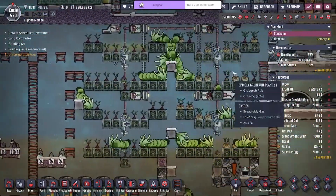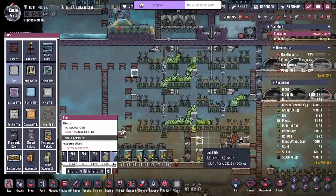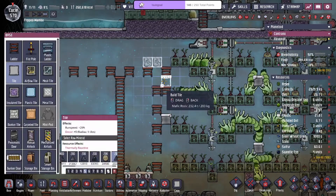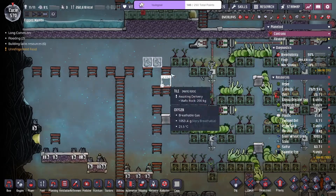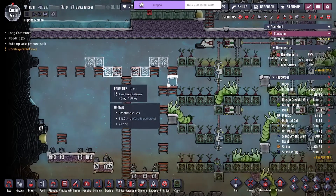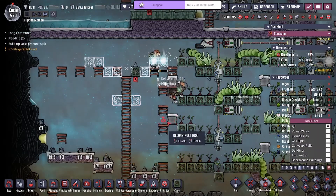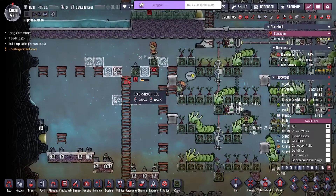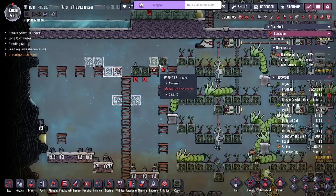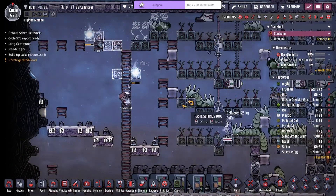We have one more farm to build — this is probably gonna go here. One, two — which means I do need this tile, and then one, two, one, two, one, two. That's eight, nine, ten — technically that's perfect. These are ladders so the grub grubs are not going to be able to climb up and down on them, but that's fine.